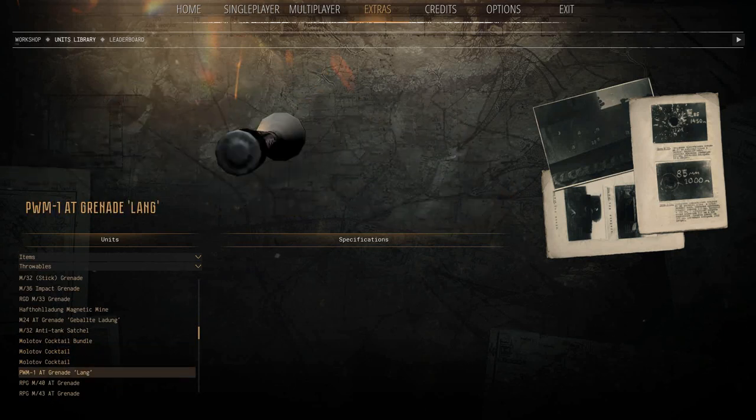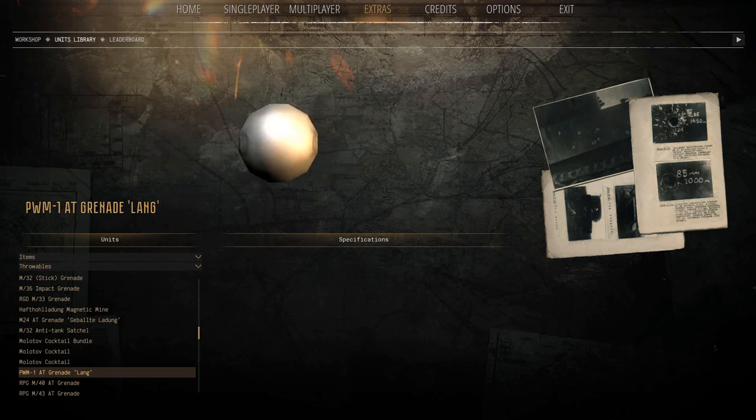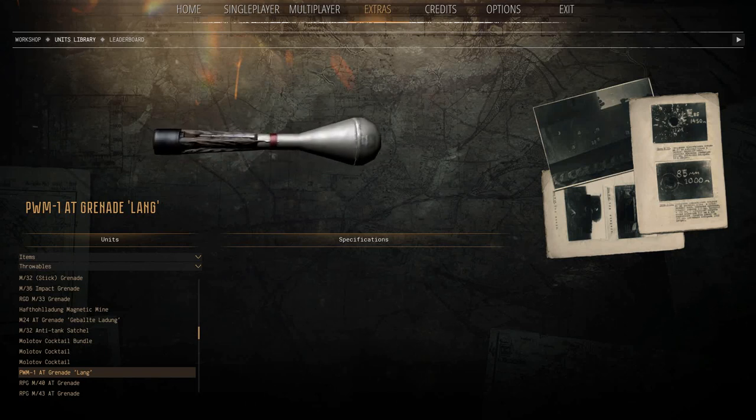This is an interesting one — the AT grenade Lang, which is a dart anti-tank grenade developed by the Germans. Supposedly the Russians had one as well, but this is the German one. The fins come out and you throw it at a tank like a small dart — like a hand-thrown Panzerfaust. It was more used by Luftwaffe troops I believe. Very interesting grenade, weird design — so the Germans had some weird grenades.